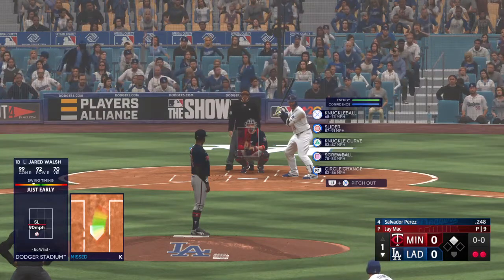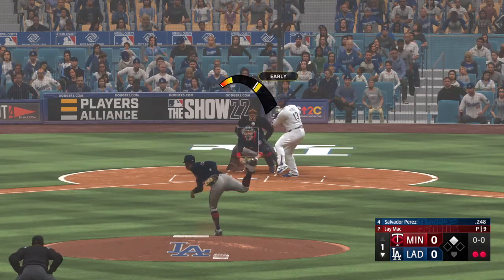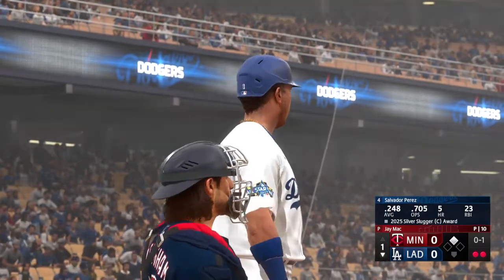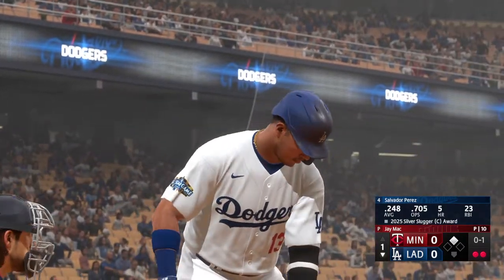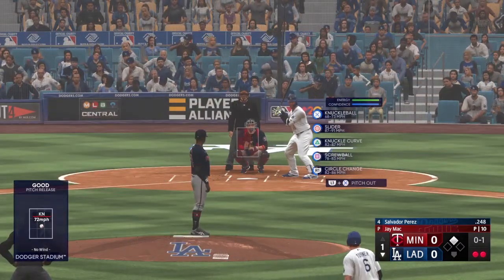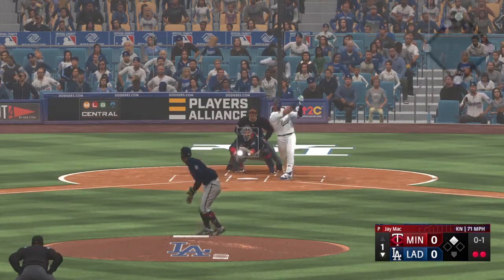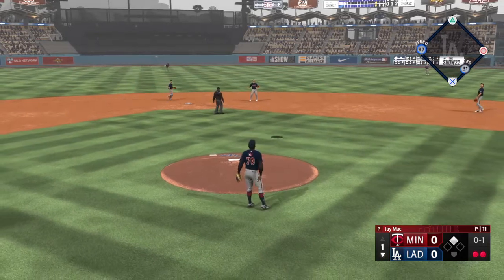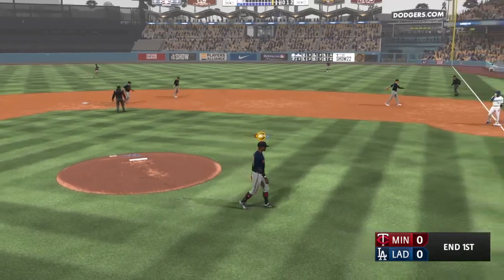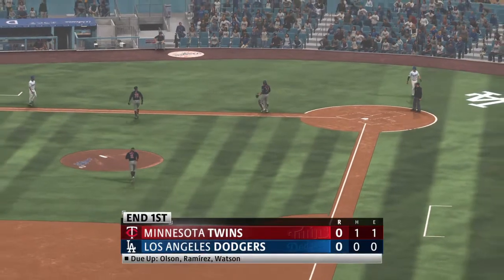Salvador Perez to the plate. That's in there for strike one. Runner at second, two down. Next pitch has popped up — a rise under it, and that's the third out. One left for LA. We played an inning, no score.